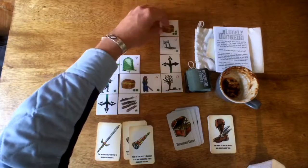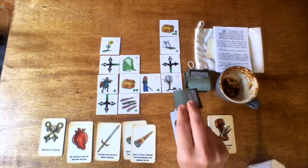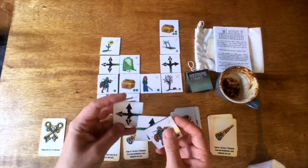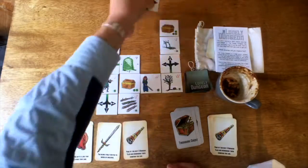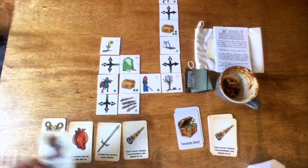I beat a trap so I just took the telescope out again. I play the telescope so I peek at the next three cards — one's a bonus card, two are bonus cards, one's an adventurer. Then you put it back on top, and now you can predict the future.